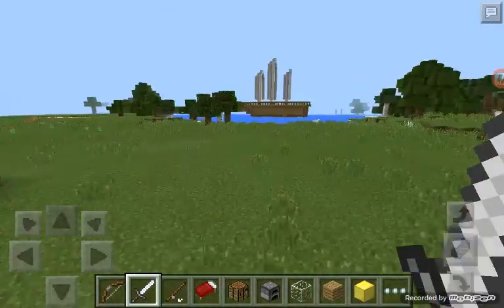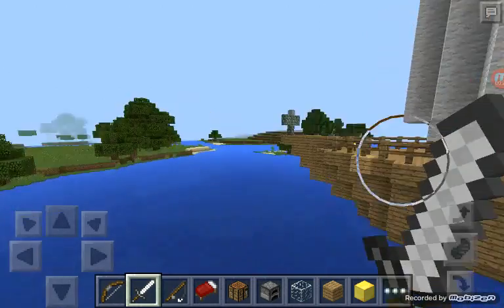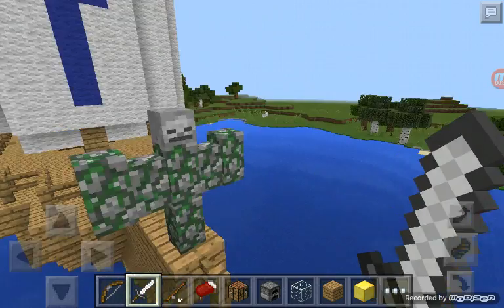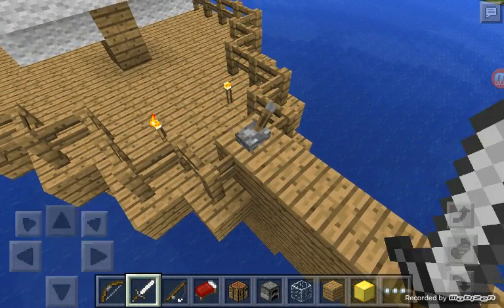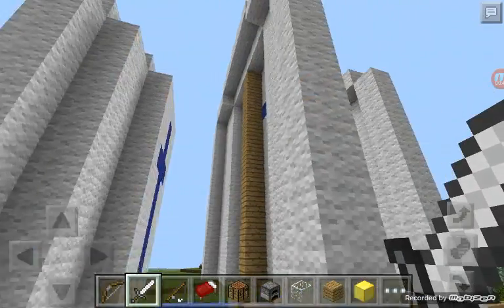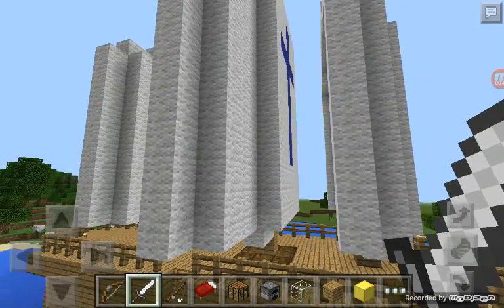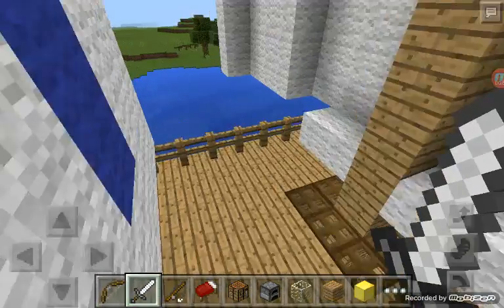So as you can see over here, I already built this pirate ship. Here is the skeleton statue kind of thingy. Here's the controls — couldn't really do a steering wheel, it's too hard for me. Here are the masts with the white sails and the blue cross.